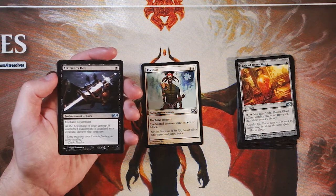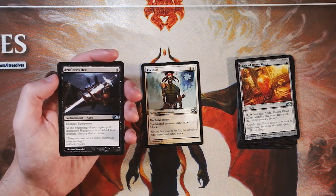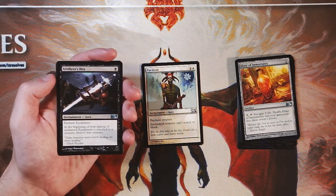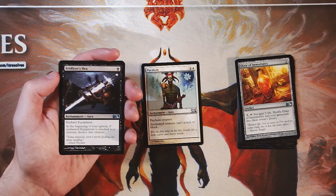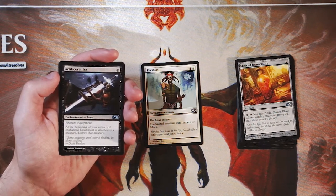Artificer's Hex is an enchant equipment for one black. At the beginning of your upkeep, if the enchanted equipment is attached to a creature, destroy that creature. Very interesting card, very focused on enchanting the opponent's equipment to render it useless. I don't love a card like this because it's just such a roundabout way to kill creatures. Generally speaking, you just want to get the murder effect — kill target creature, or Pacifism, blank a creature. Something like this where you enchant the equipment and then only on your upkeep the creature will die is just very strange. Very much an unexciting card and definitely not one I'm interested in.